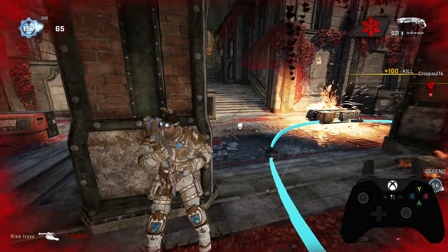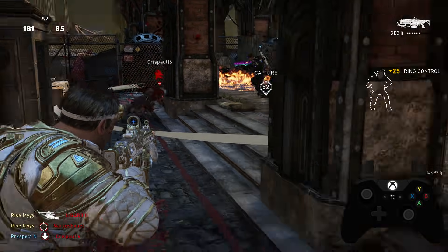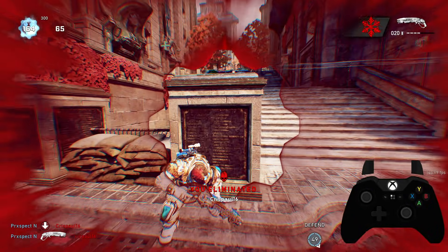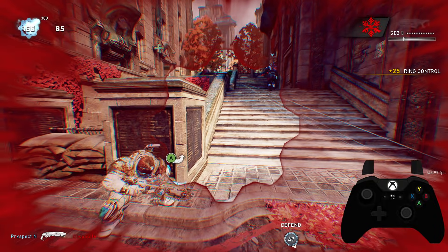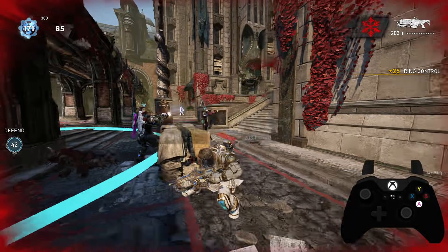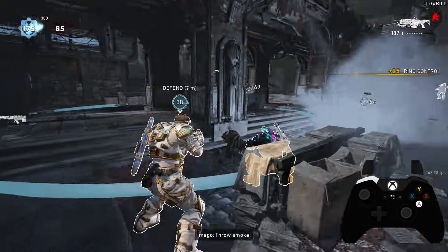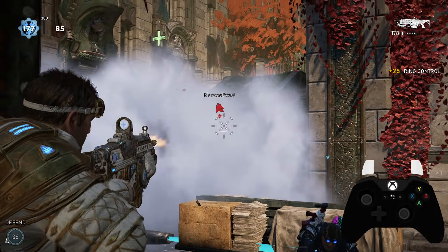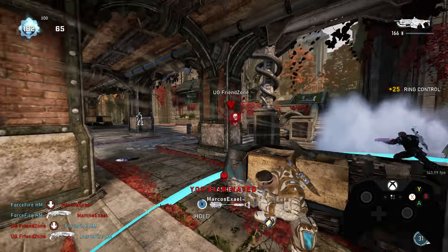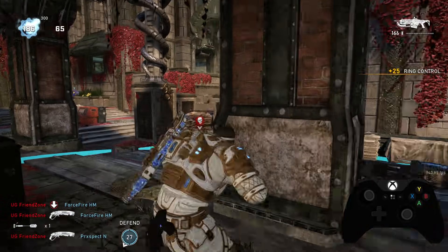I'm going to throw that cover so they don't have any — now I have their wide for free. When you have utility like incense, grenades, flashes, or even a shock, you always want to actually think about where you're throwing it, like I did right there, so you can make the best play for your team. It's important — a lot of people get utility and then just kind of throw it. Not every kill is a good kill or a useful kill. You've got to make sure you're gaining something when you kill somebody, otherwise there's no point.